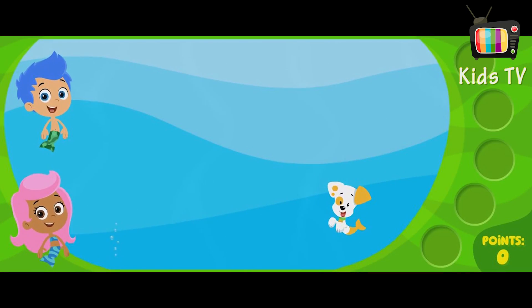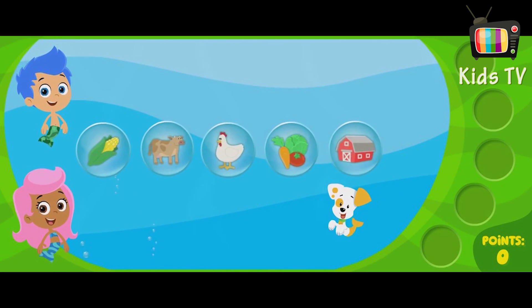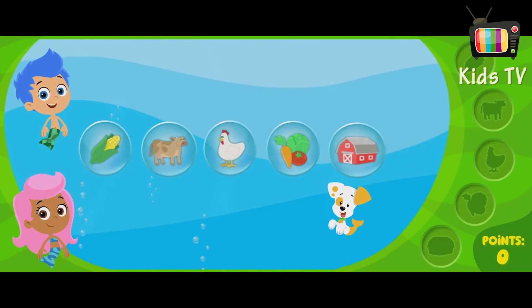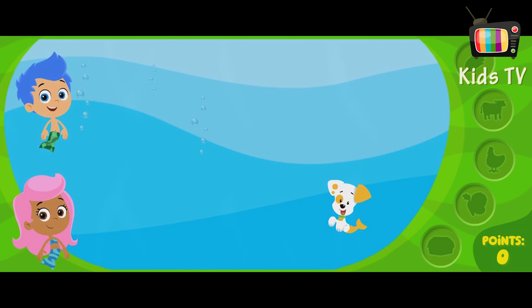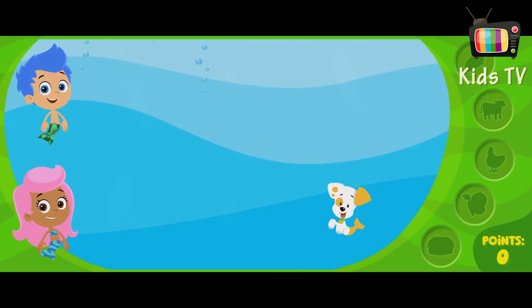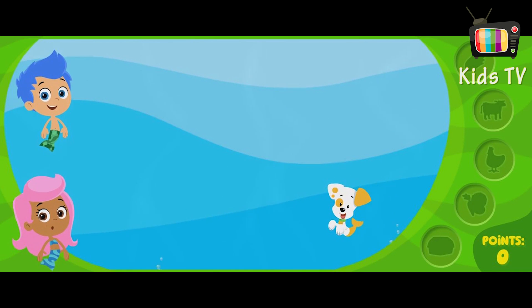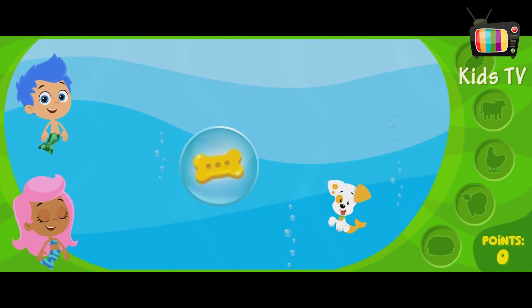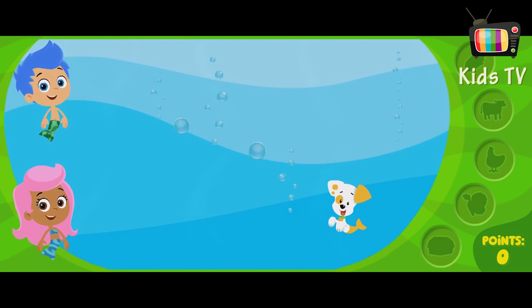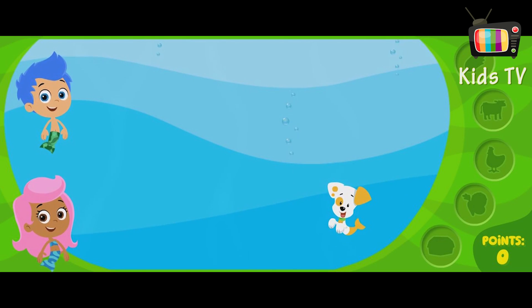What are we looking for first, Molly? The first round is all about farms! Get ready! Click on the bubbles with things you'd find on a farm. Oh, and watch for bonus bubbles — bubbles with bones in them. Bubble Puppy loves to bite bonus bubbles. Ready? Go!